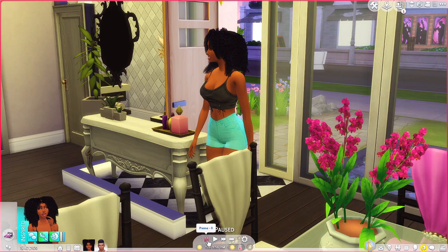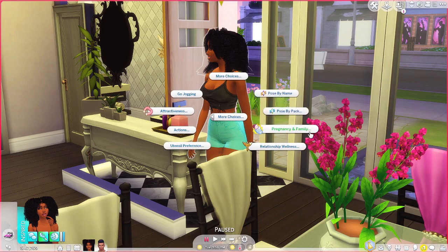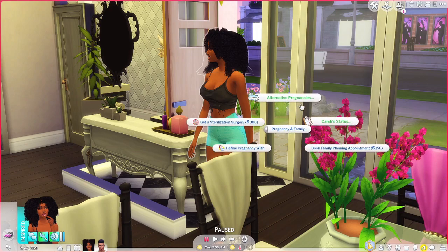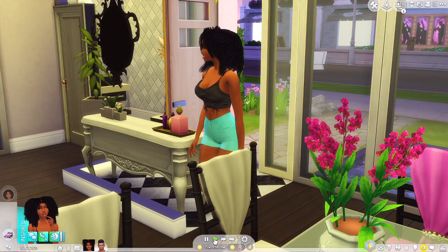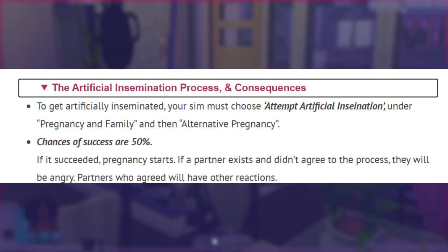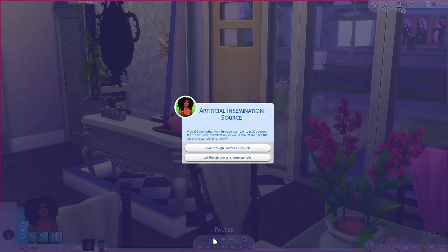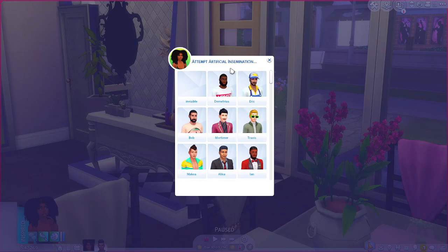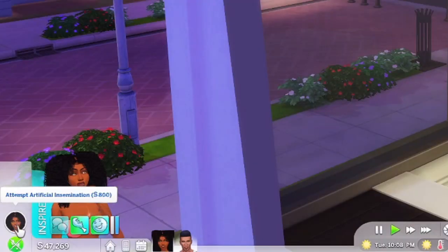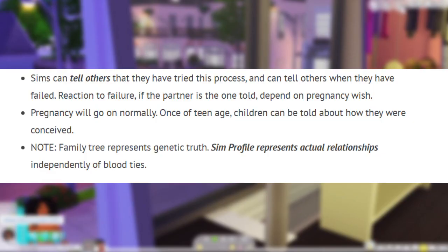The other part of this mod is artificial insemination, just like with the sperm donor mod. Everything is under the Pregnancy and Family pie menu - go to Alternative Pregnancies and then click Attempt Artificial Insemination. It says chances of success are 50 percent. If it succeeds, pregnancy starts. If a partner exists and didn't agree to the process, they will be angry. We get a pop-up asking whether Candy would rather look through portraits to pick a source, or have the lab pick a sample at random.